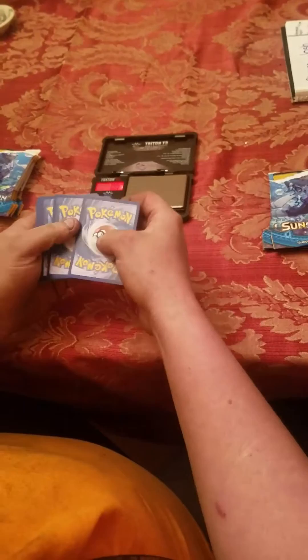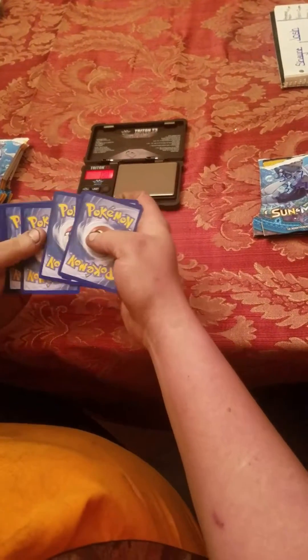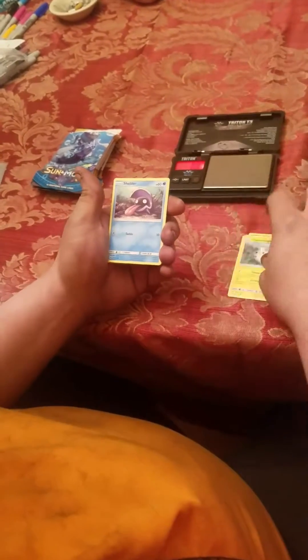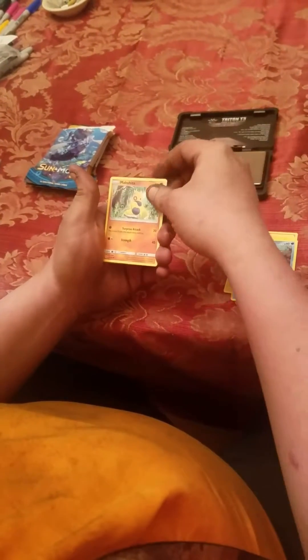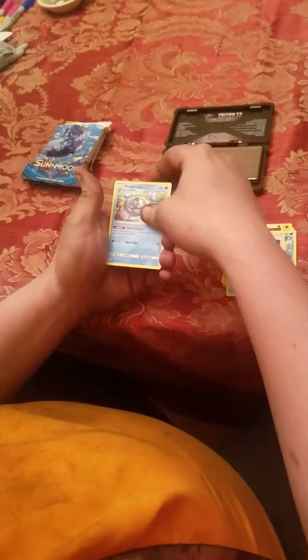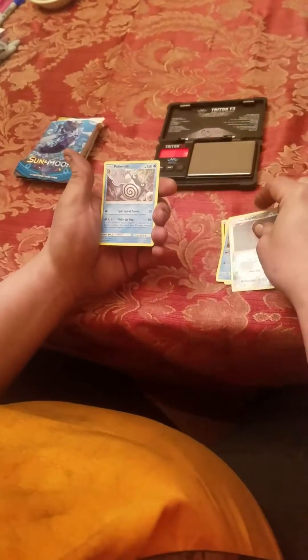White card. Aren't you going to give a code away? I will in the last pack. Ford 2. Zubat, Poppelio, whatever that is, Shelter, Makuhita, Fighting Energy, Poliwhirl, Nest Ball, Arachnid, Reverse Holo Diglett, and a Poliwrath.